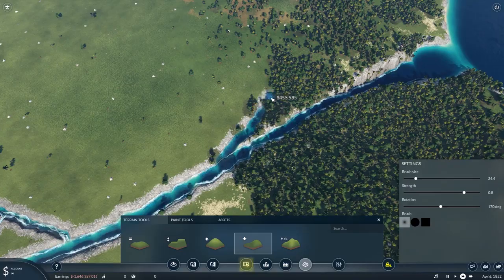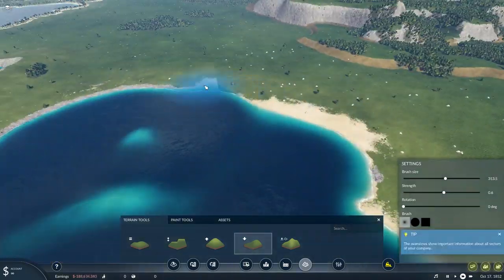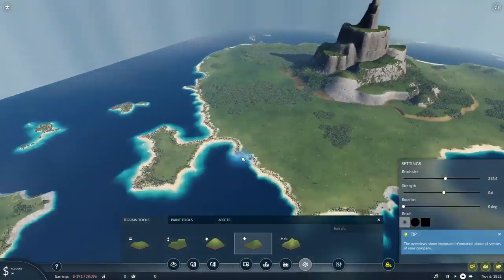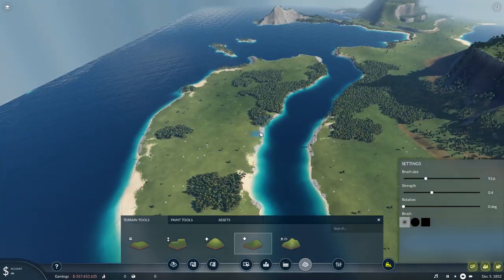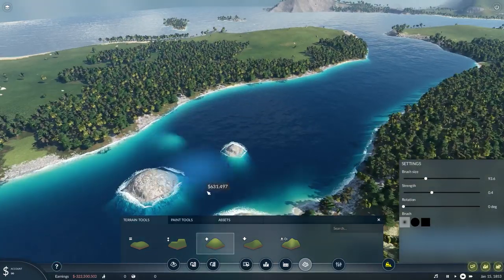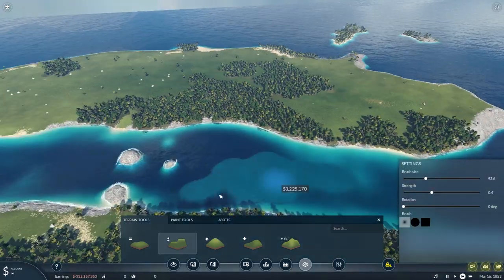The idea is that I will post this map on the Steam Workshop when it's done, so you guys can actually play around with it and see how you'd build the cities — whether that's playing in sandbox mode or just building from the get-go. It would be really cool to see what you do with it. Here we're building the channel; I wanted some rocks in there and I also wanted it a bit more shallow, so I ended up smoothing it out a little bit more.